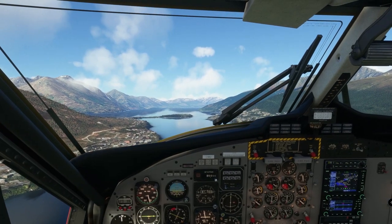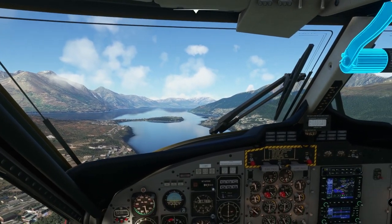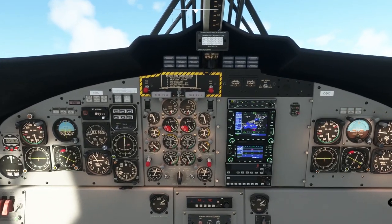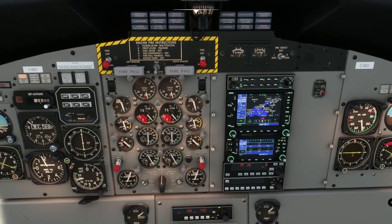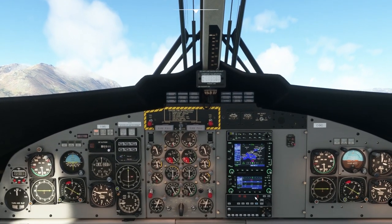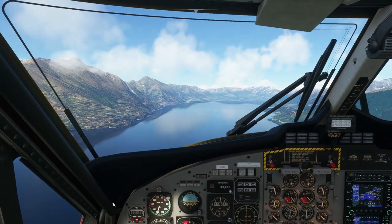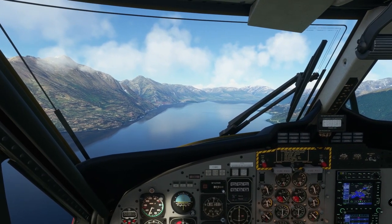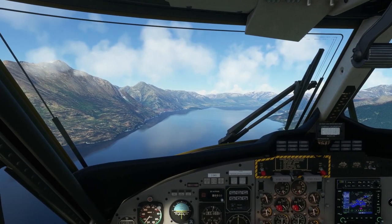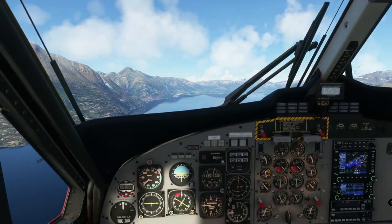We're just taking off out of Queenstown. I'm going to put us straight onto autopilot by pressing the AP button, so we go into vertical speed mode. You immediately notice that the vertical speed captured is zero. The vertical speed indicator shows that we level off from the climb — that's not what's supposed to happen. With the KAP140, we're supposed to capture the vertical speed that's active when we switch the autopilot on. So that's the first and most important thing we want to fix.